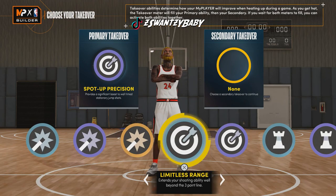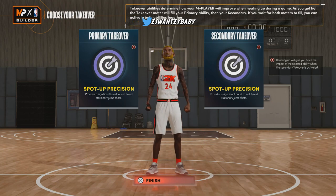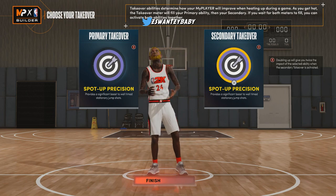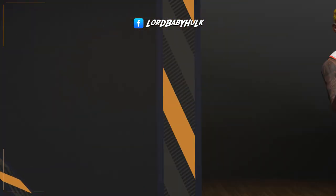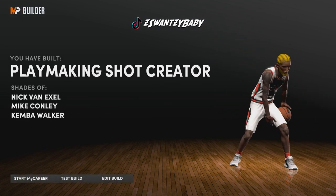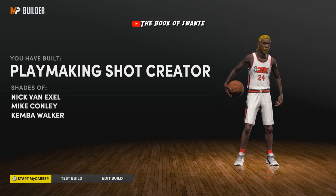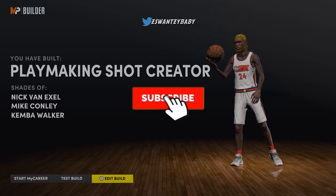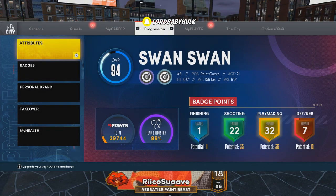I don't know if Limitless is worthless this year yet — I haven't tested it enough. You could double up or go something else; it's completely up to you. You can unlock Mamba Mentality really quickly this year so it doesn't matter much. And voilà — that is the playmaking shot creator build.